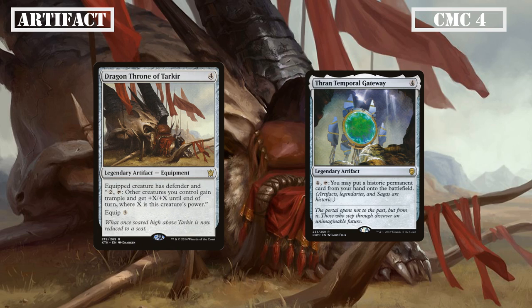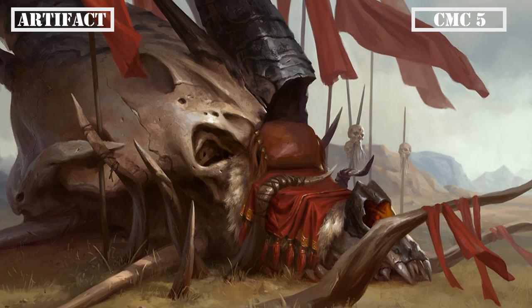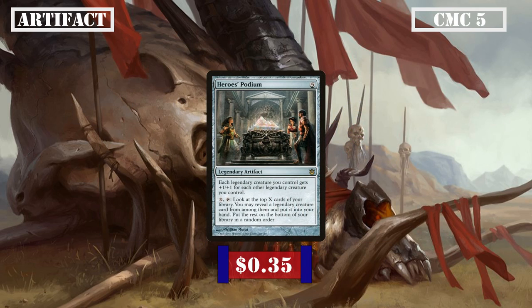A pair of legendary artifacts join us in the CMC 4 slot with Dragon Throne of Tarkir and Thran Temporal Gateway. Dragon Throne of Tarkir is a legendary equipment that equips for 3, grants the equipped creature Defender, and we can pay 2 and tap the equipped creature to give all our other creatures Trample and +X/+X until end of turn, X being equal to the equipped creature's power — a very powerful board-wide pump for extra reach. Thran Temporal Gateway is a legendary artifact that we can pay 4 and tap to put a historic permanent from our hand into play, allowing us to cheat on mana costs for our more expensive legends and cast them at flash speed. Finally in the CMC 5 slot, Hero's Podium is a legendary artifact that pumps all our legendary creatures by +1/+1 for each other legendary creature we control, and we can pay X and tap to look at the top X cards and put a legendary creature from among them into our hand.